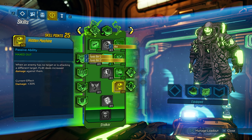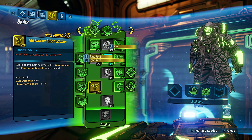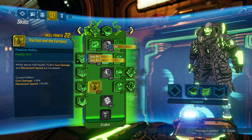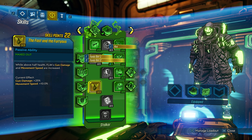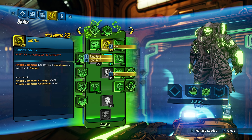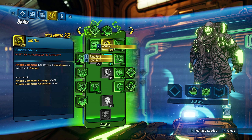Then we put three points into The Fast and the Furious, which is really good — while above half health, Flak's gun damage and movement speed are increased: 25% damage when above half health, and in boss fights you're going to be full HP most of the time. Then we need two more points to get further down. You could go two points into Self Repairing, or into Lick the Wounds so you can get revived — those two points are up to you. Then we get The Power Inside, which is 25% damage when Flak activates an action skill (Fade Away). And if Flak is at full HP, the increased damage is doubled — so that's 50%, which is crazy.